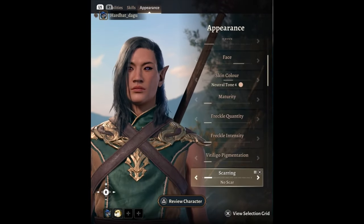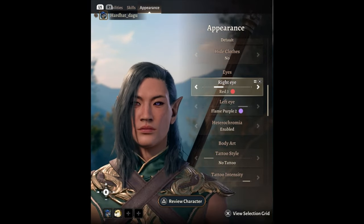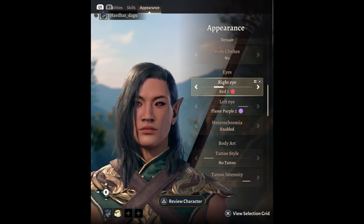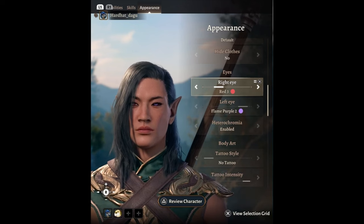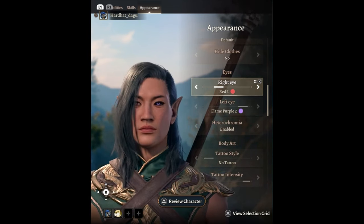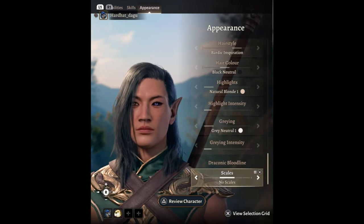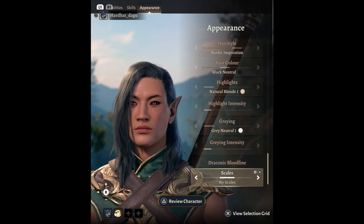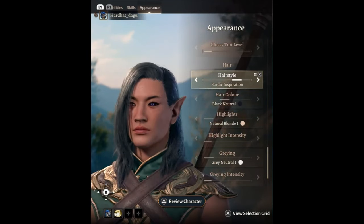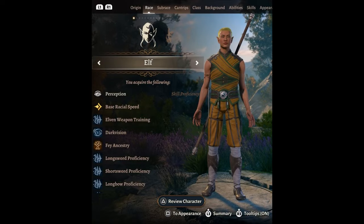Go to neutral tone four, then give him heterochromia — make one eye purple for the Rinnegan and the other eye red for the Sharingan. You can also give him both Sharingans and role-play leveling them up as you progress: start with two red eyes, then when he reaches Mangekyo make his eyes black with red pupils, and switch to the Rinnegan eye color as you unlock those abilities. Then give him the bardic inspiration hairstyle to mimic his Boruto-era haircut with one eye covered.